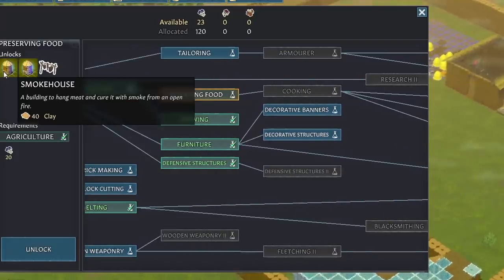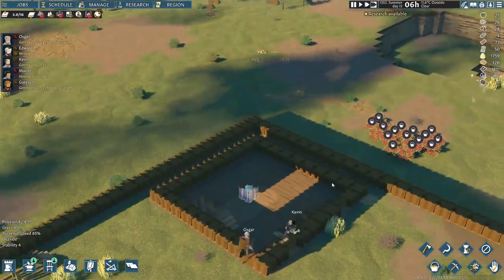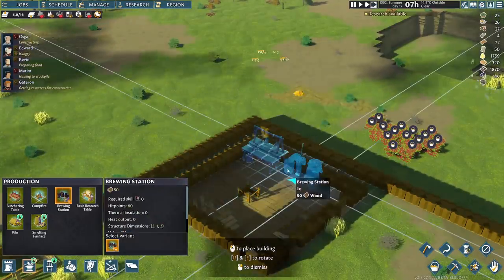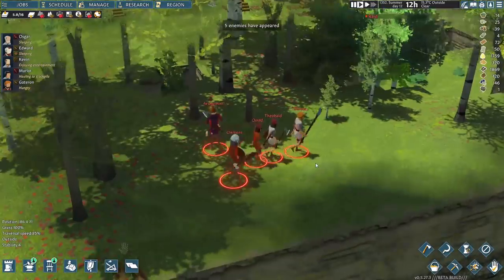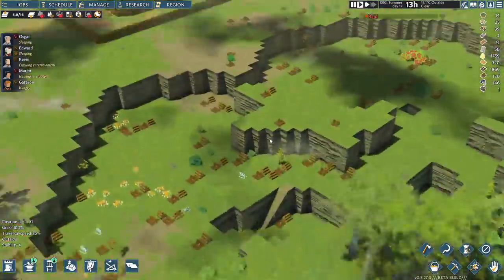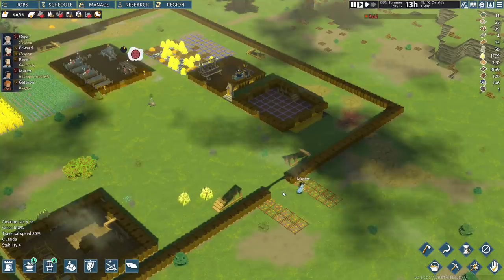I'm going to move all of my food production into this room here because it seems like a better space. We'll do the butchering table and the brewing stand next to it. I'll shove a campfire out front because something about having a campfire inside doesn't make sense in a wooden building, so I'll have the campfire right here. The Third Coming attacked — armor glinting, pennants fluttering, each bearing three white crosses. First they prayed, then they purged the faithless. The church was merciless. We've got to be ready for battle here. I'm not so excited about this, but they've got cool weapons — I was hoping I could steal them. Maybe our traps out front are going to help out because they'll have to come in that way.